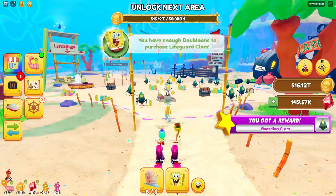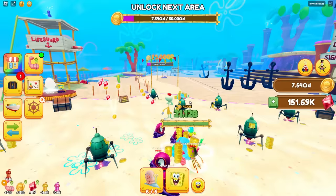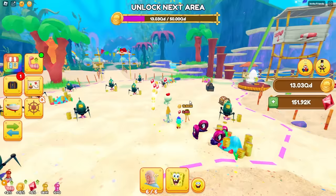I can already unlock the next area though, because all I need to do is a Plankton boss and I already have overpowered pets. Attack! Level 14! And in this world, I need 50 quadrillion. Are you serious? But I'm doing this fast — I'm already at 10 quadrillion. I need more coins.